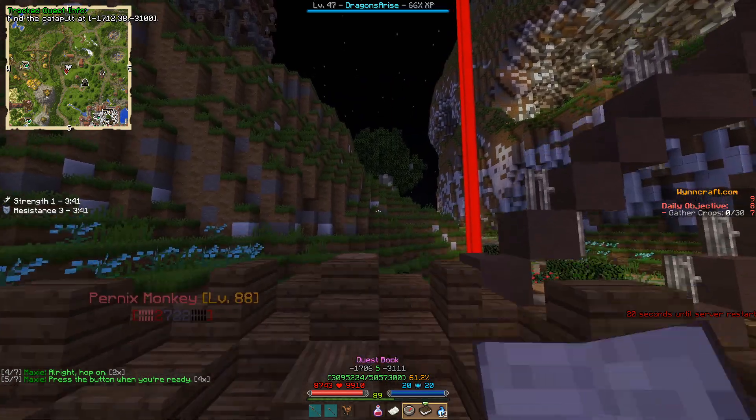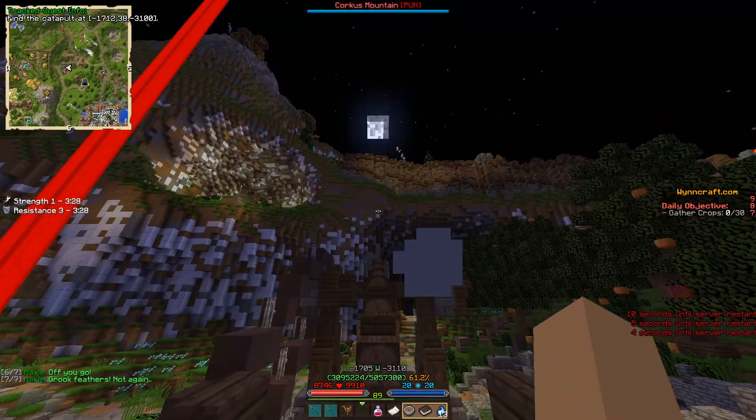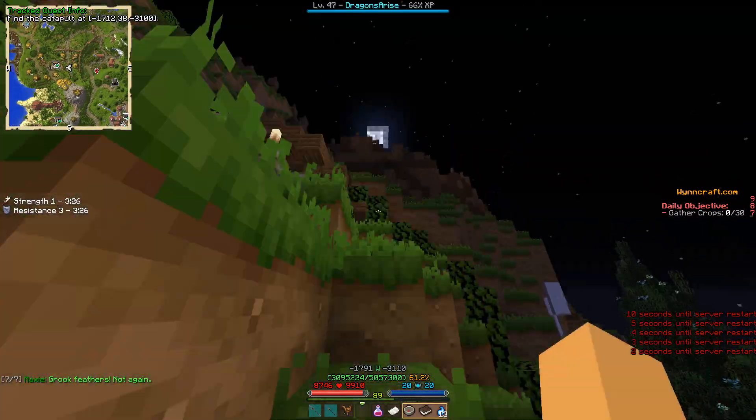He tells you to hop onto the catapult, and it will get Shadow on there automatically. Just press the button and after some seconds you will be flown away up here.